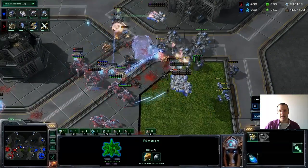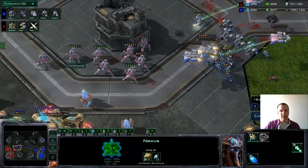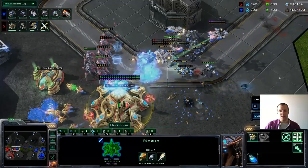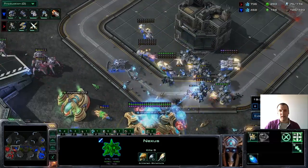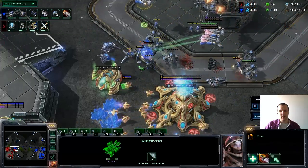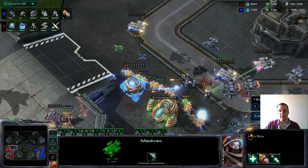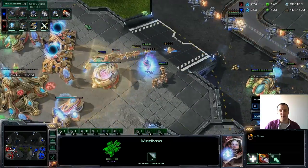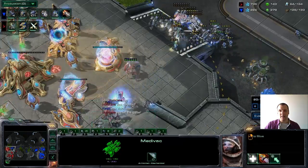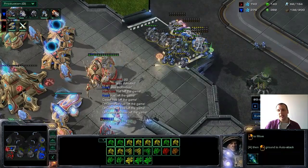Charge is still upgrading, meaning all these zealots are really not contributing. There's lots of micro happening — the stalkers have to retreat and this base is gone. The nexus tries to do something but it's not going to stop this entire army on its own, especially not with the medivacs there. Medivacs do heal so much. The nexus goes down, and all these probes are going to run back to their bases — a few will go down — but that's not really the problem because he doesn't have anywhere to mine anyway.